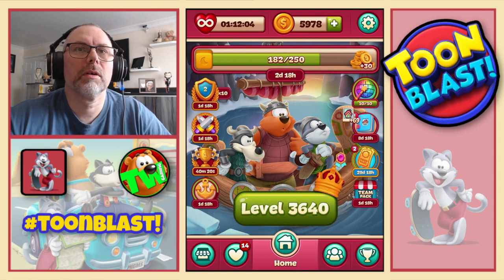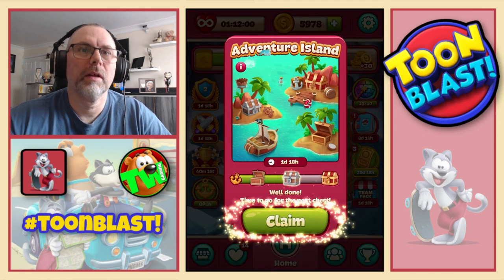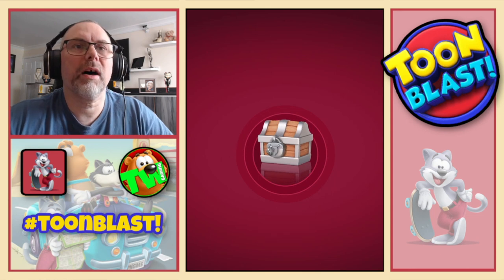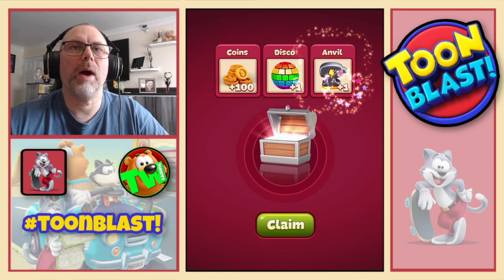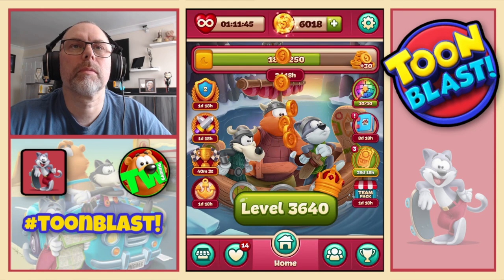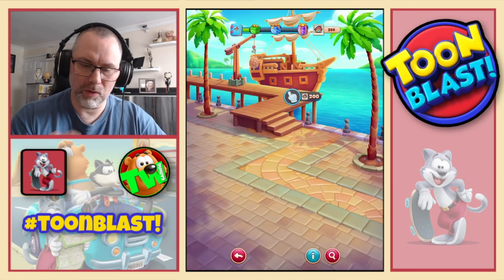Three stars confirmed. 61 yellow blocks along with all the other good stuff. And we've made it to the silver chest so we will collect our 100 coins, along with a disco ball and an anvil. While we're there we will do some more sticker spending.